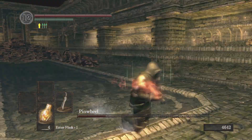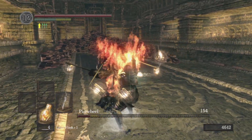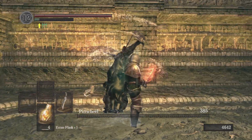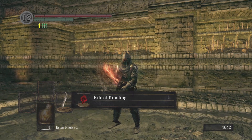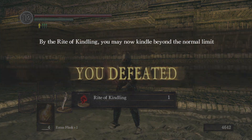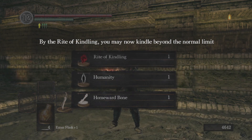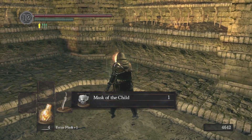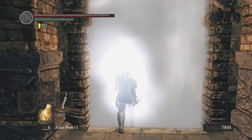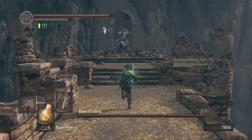At least Ceaseless can absolutely destroy you with his damage, but Pinwheel — I mean, it doesn't die in five hits depending on your build. Funny how Ceaseless and Pinwheel can be compared — I know one can be better than the other.